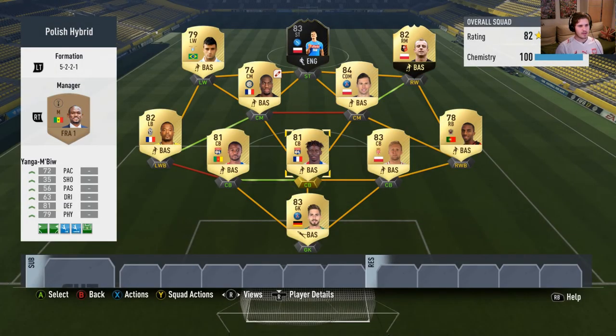Lovely — 100 chemistry team, pretty good. You have five at the back but the left wing-back and right wing-back are pretty offensive, so I think it balances out. I hope you enjoyed this video — if so, leave a like down below. Thanks for watching and I'll see you soon.